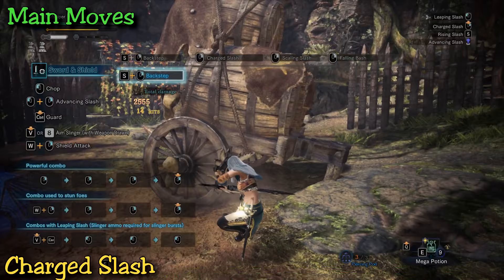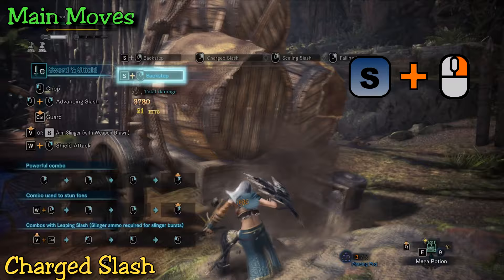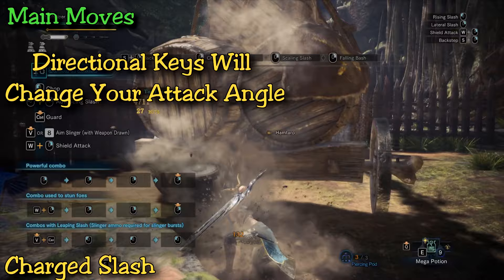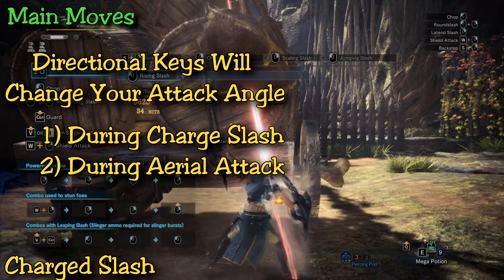The charge slash follows the sword and shield trend of constant damage — you can initiate another backstep right after landing the final hit, which loops you back and you can do it again as many times as you want. You can also reposition yourself with the charge attack, turning about 20 to 25 degrees to help if the monster moves a little or you're slightly out of place. You can additionally reposition in the air when coming down by using the directional keys to turn your attack a little left or right.